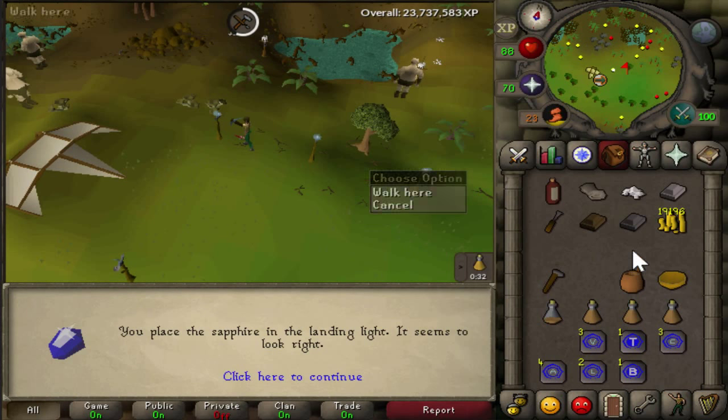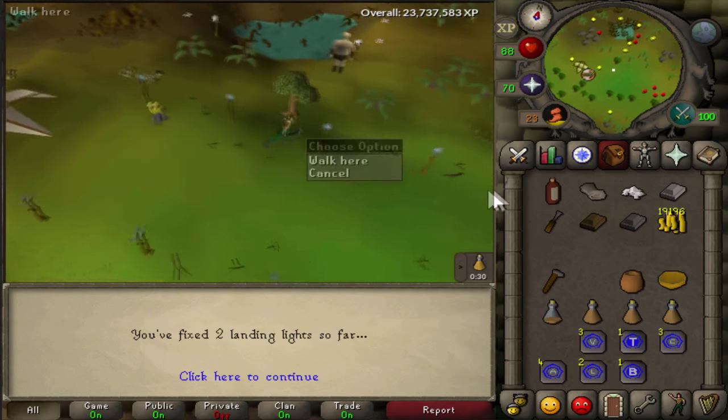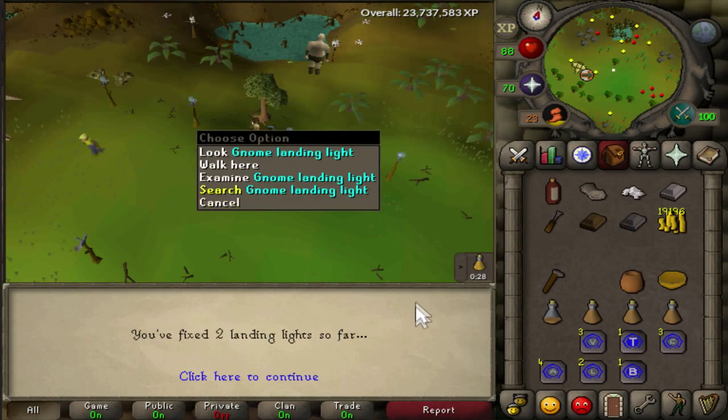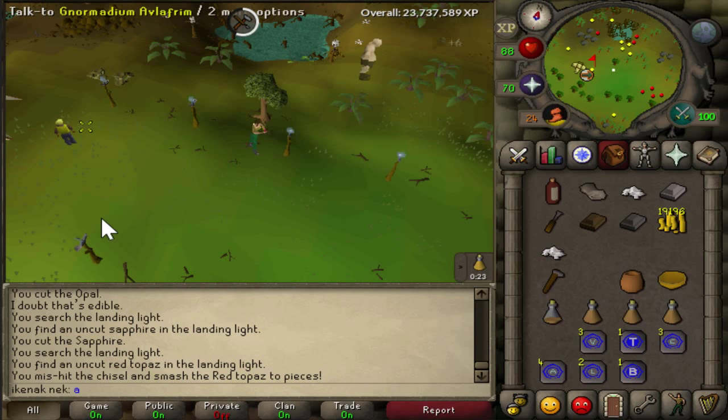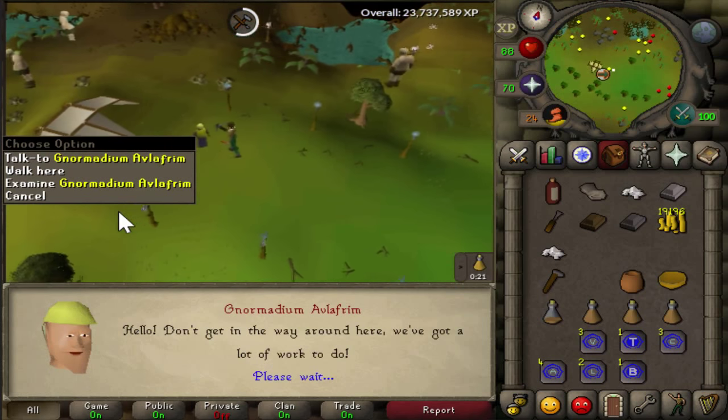Search all of the lights, fix the gems it gives you and put them back on. If you crush any, just speak to this guy — the option is 4-1.